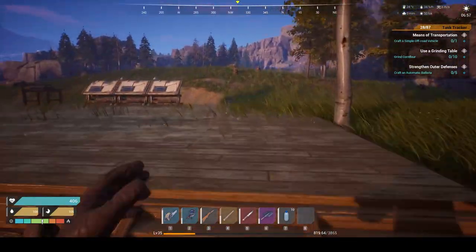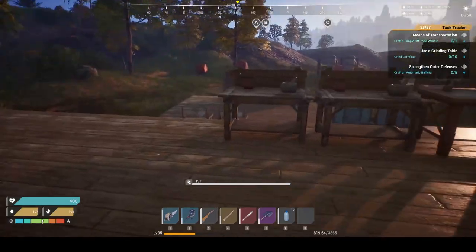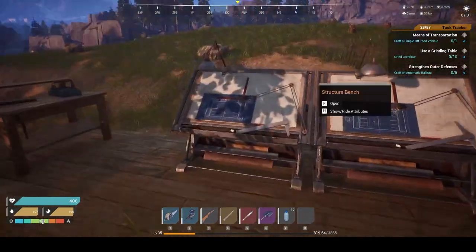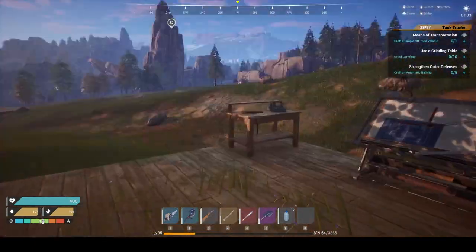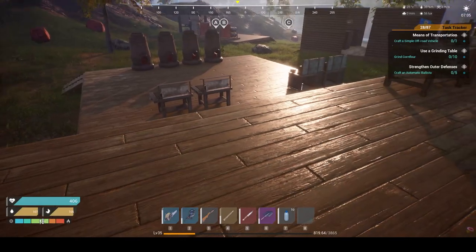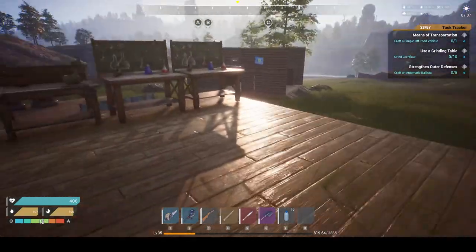Right now I only need to make the foundations because we aren't getting raided. We don't need walls or roofs because it's not raining, icy, or snowy — the environment is stable. So basically I just need a blueprint layout where I can place my items in an organized way.